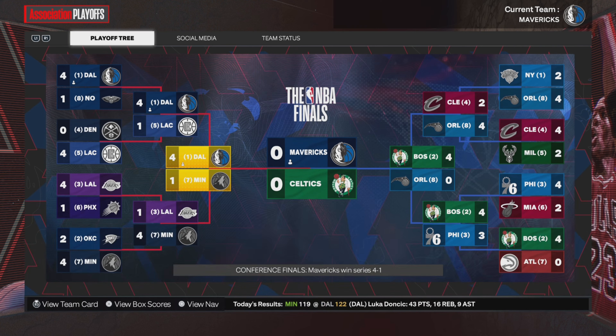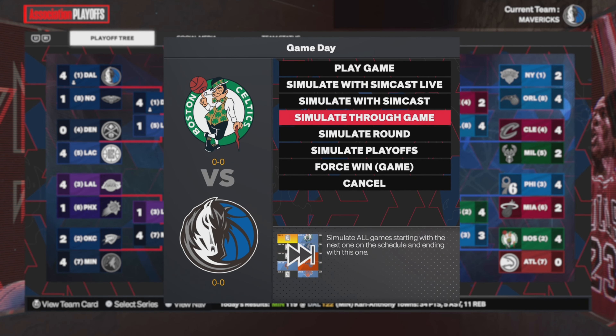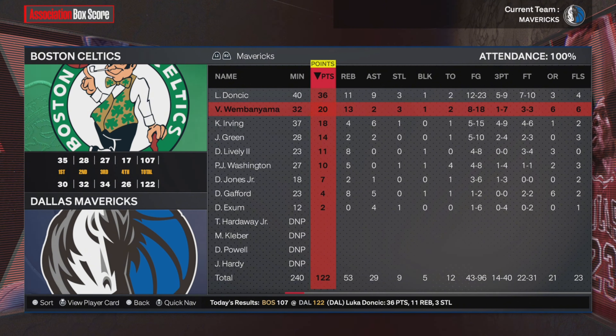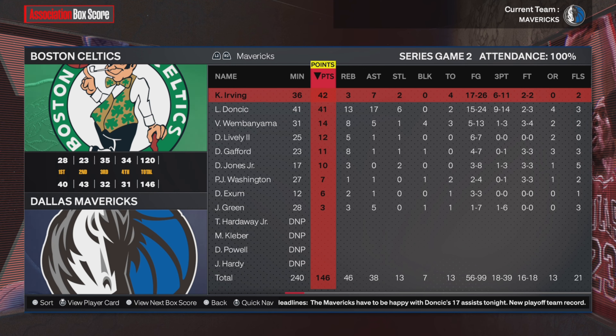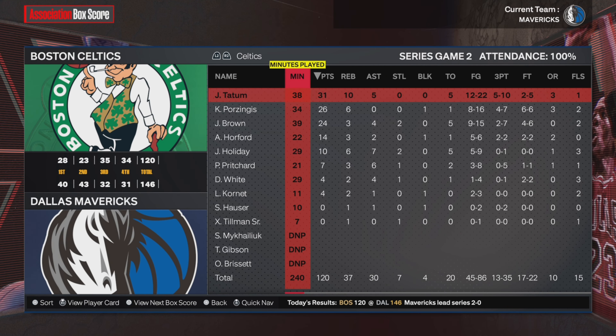Jaylen Brown was your Eastern Conference Finals MVP, and we have the Mavericks and the Celtics in the Finals — something that very realistically could happen in real life. In game one, the Mavericks win with 36-11-9 from Luka Doncic — a 15-point victory over the Boston Celtics. Game two, we end up winning once more — 42 from Kyrie Irving, 41-13 and 17 from Luka Doncic. A huge victory again and we're up 2-0 over the Celtics.